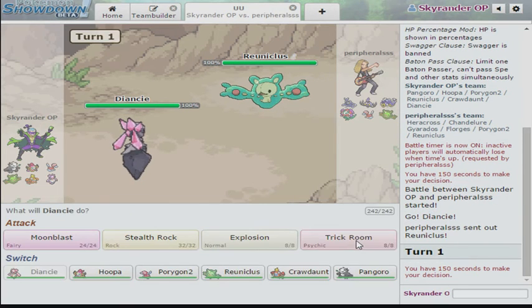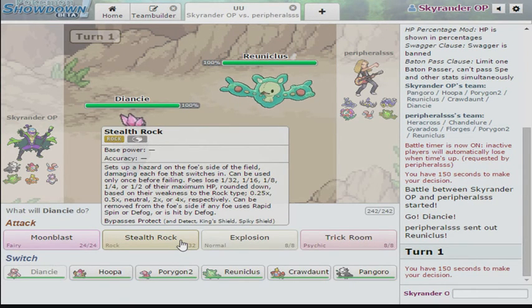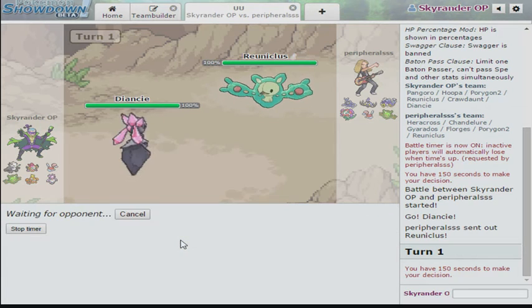He started with Reuniclus. Reuniclus is naturally slower, depending on his set. But I'm just gonna go for rocks.